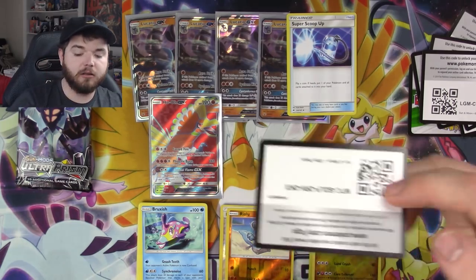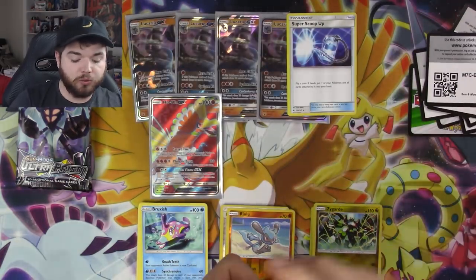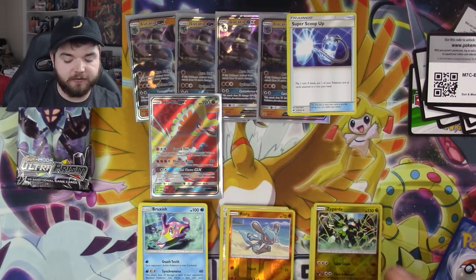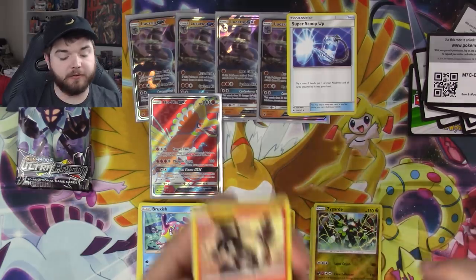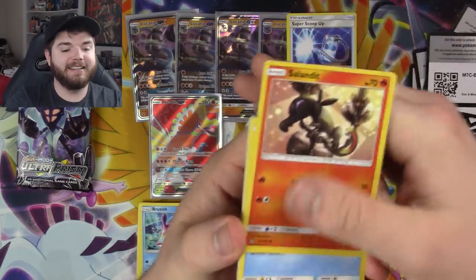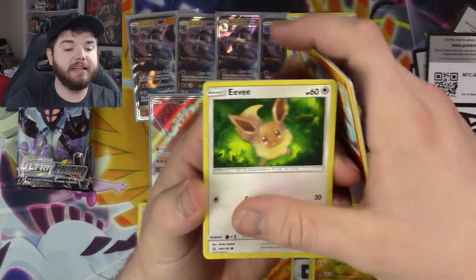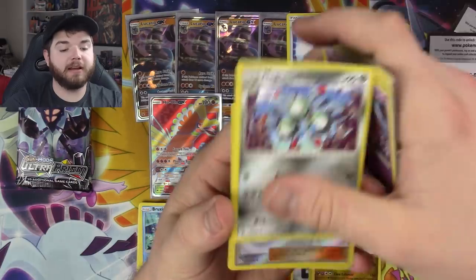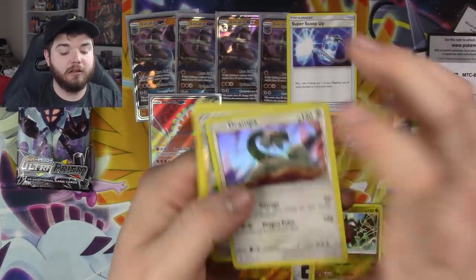Ultra Prism code — those are a little expensive right now. Decidueye, Metagross, and Solgaleo all have a weakness to Fire, but not many people are playing Decidueye anymore. First Ultra Prism pack: Salandit, Piplup, Magmar, Eevee, Rowlet & friends trio — I love this card — Spiritomb, Magneton, reverse holo Gardenia, and a holo Drampa. What's up, old man!